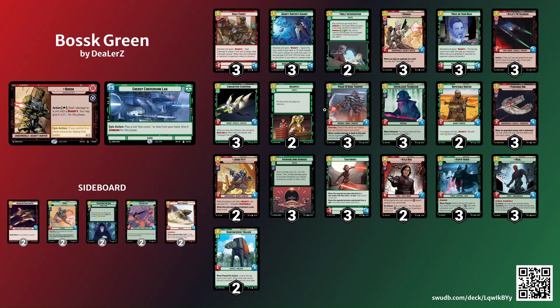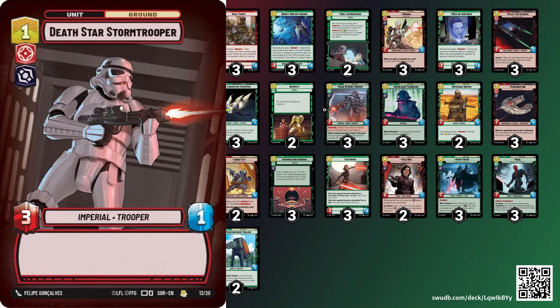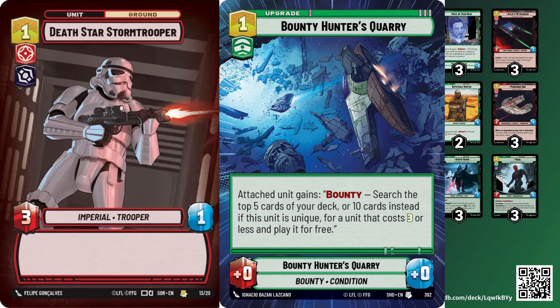What is up everybody, Star Wars Dad back for another video. Today we're kind of shifting gears away from soft control and getting into a fun deck — Boss Green. This is a deck I've been messing around with for a couple weeks now, and I feel like I really like the list. Boss's ability allows you to deal one damage to a unit with a bounty at any point in time for free. So on turn one, if they play a Death Star Stormtrooper, you can play a Bounty Hunter's Quarry and immediately kill their Stormtrooper, then get a three-drop unit on the board.